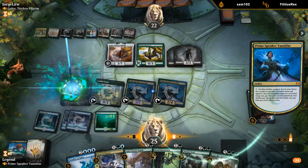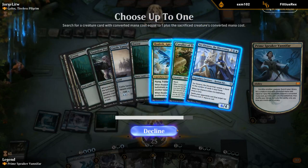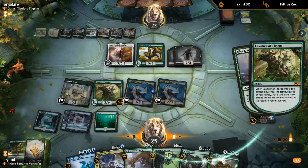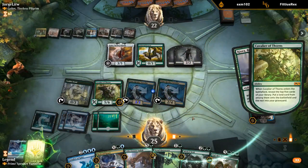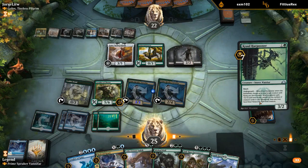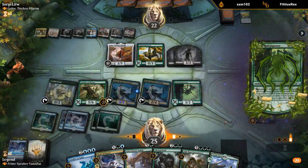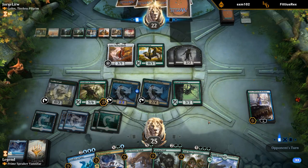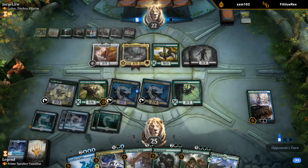Get a Cavalier of Thorns — that sounds good. I can play Crawl Harpooner as well. Not a bad turn. The Harpooner doesn't draw because it's a trigger that happens afterwards. Opponent saves the Fabled Passage so they can make even more zombies. And Yarok is coming down.